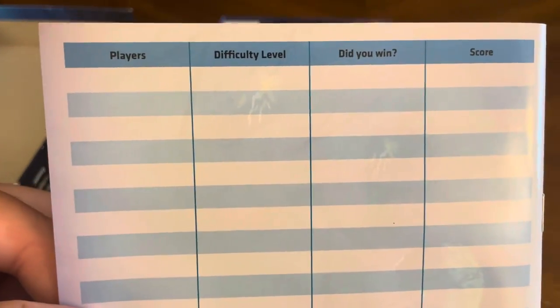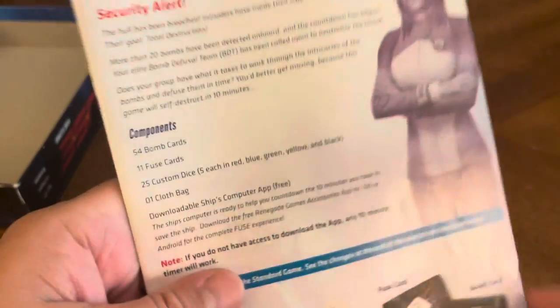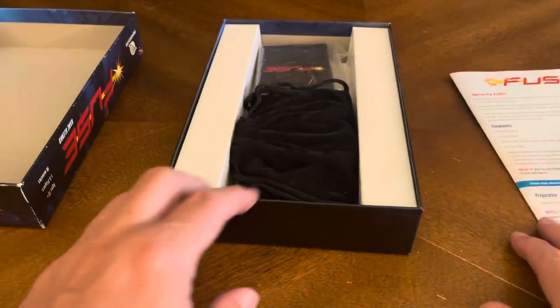And there's your score sheet — players, difficulty level, did you win, score. That's your rulebook.